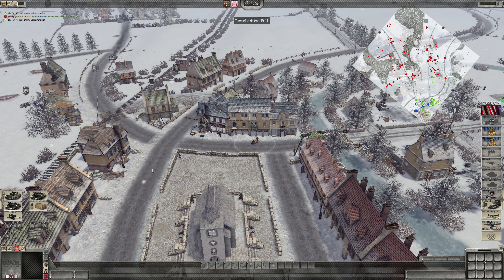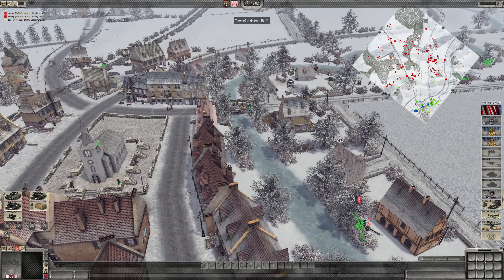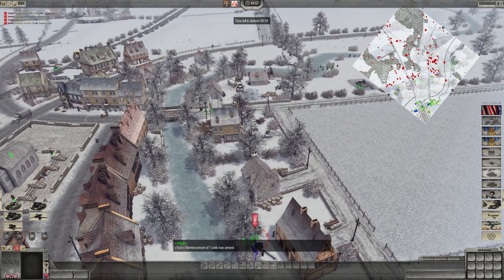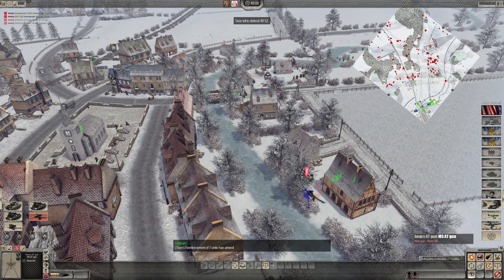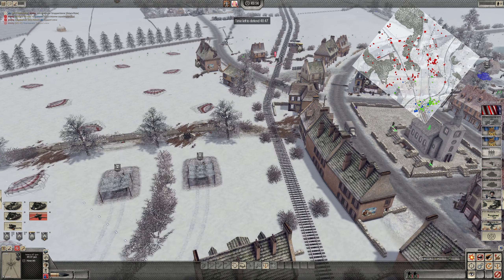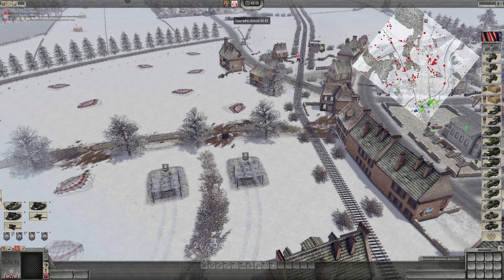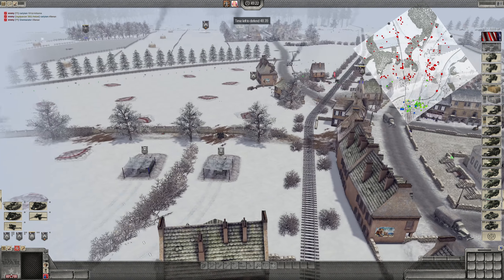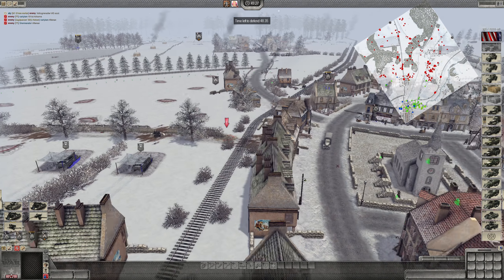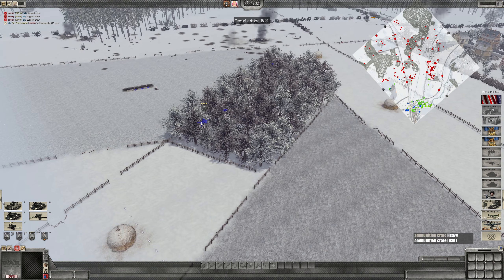Thank you! Where did the big AT gun go that I had? Can I have this one — the one you bought? Yeah yeah, here, and this is an ammo crate for your AT gun. Where did that ammo crate go? It's already walking towards your thing. I'll set my AT gun up over here, or more to the left. I found a spot already for it. I'm just going to build some sandbags.